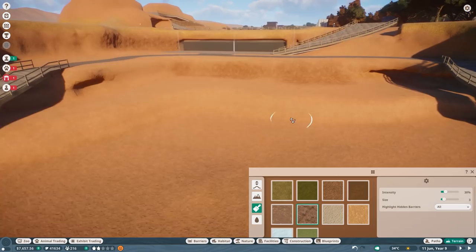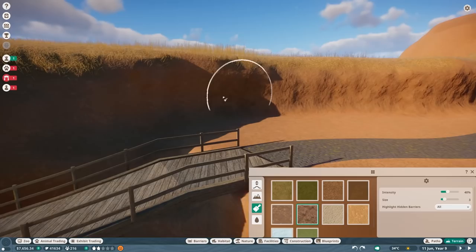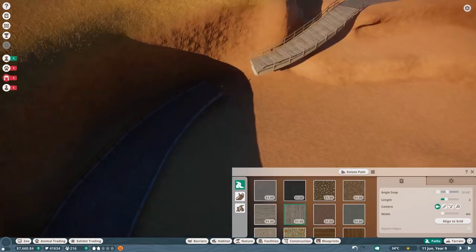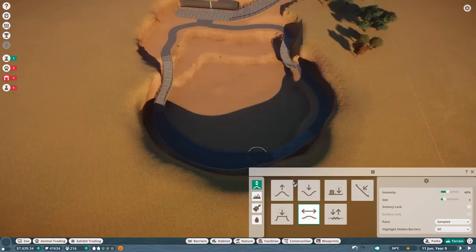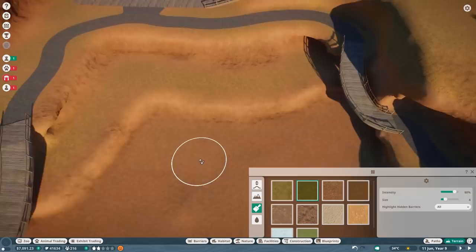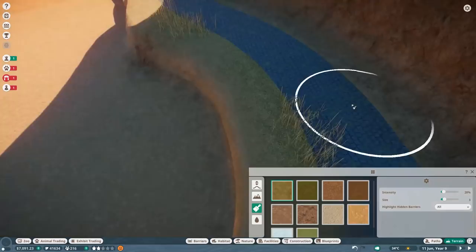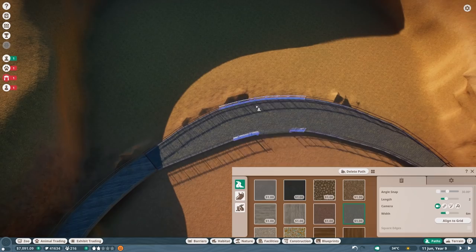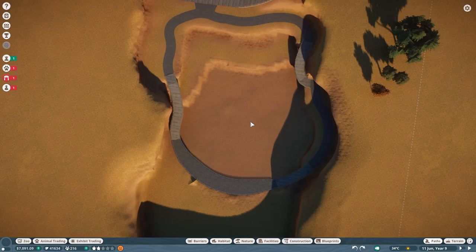Bodies of water, no matter how much volume there is, if they are even slightly in contact with a filtration system, the whole body of water will be cleaned. That's why I've dug this little mountainside — not only because it's going to be really cool to have this giant waterfall there, matching a lot of reference images and references y'all gave me in the comments, but it's also a handy way to make sure the water is clean and a natural source. We also obviously have to get the staff path connection over here — this was a bit of a hassle just getting the right height and trying to carve it through.